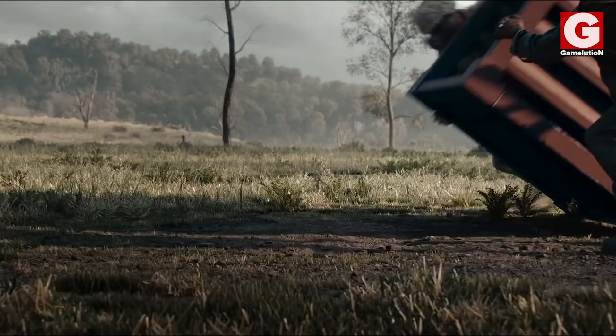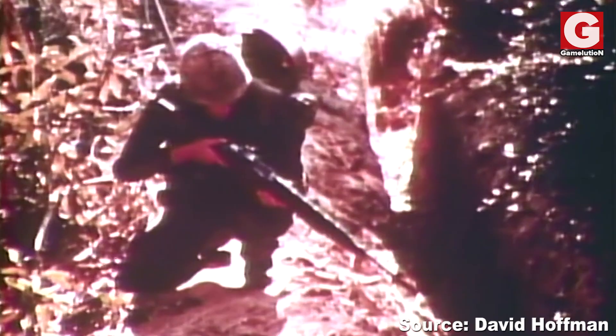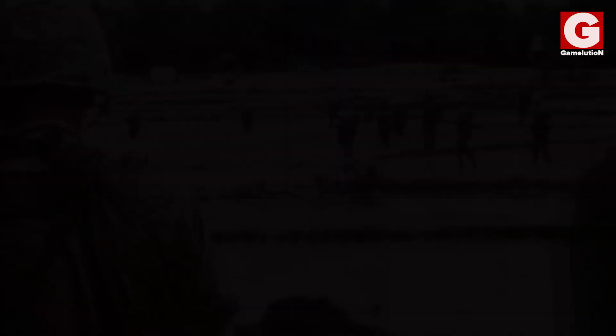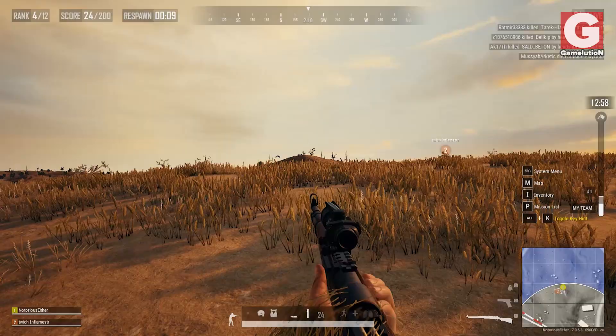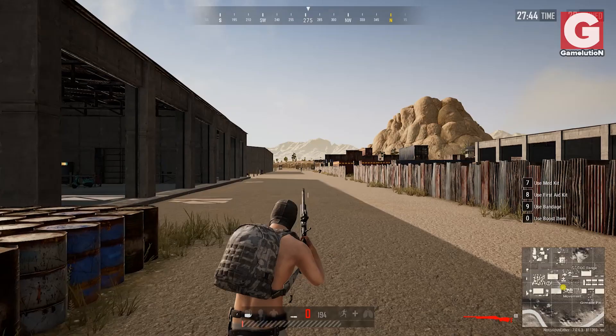Number 5: the M24. The M24 was developed by American firearms manufacturer Remington Arms Company in 1986 and was officially adopted as the standard sniper rifle for the US Army two years later. The M24's history begins with its older brother the M40, which came into being during the Vietnam War when the Marine Corps decided they needed a standard sniper rifle for the battlefield. In PUBG, the M24 is pretty much identical to the Kar 98K, with the only difference being in the reload time — being loaded via magazines, tactical reloads will be faster with the M24 compared to the Kar's one-by-one bullet reload.